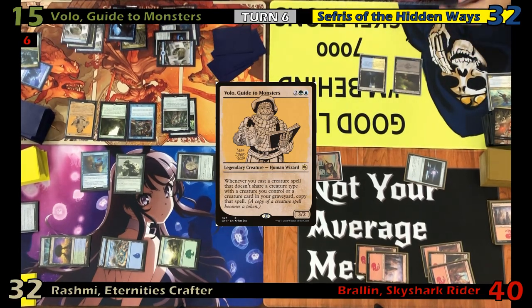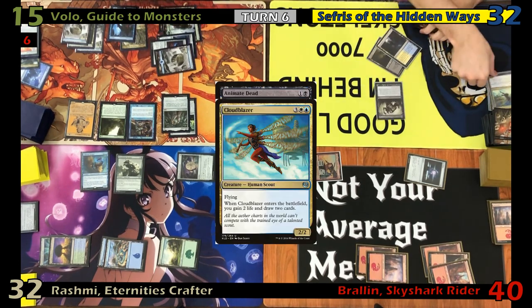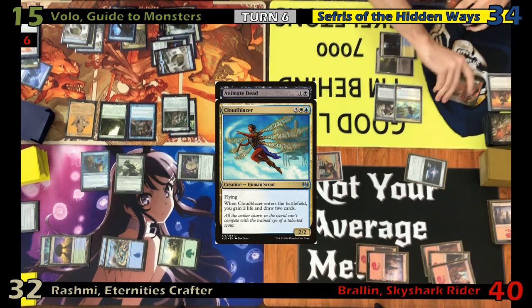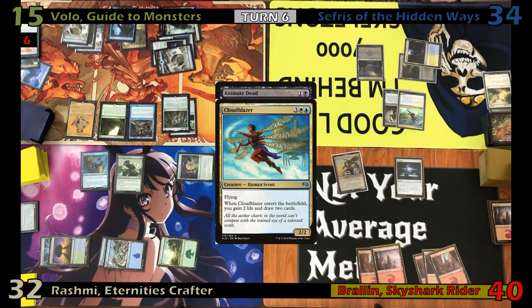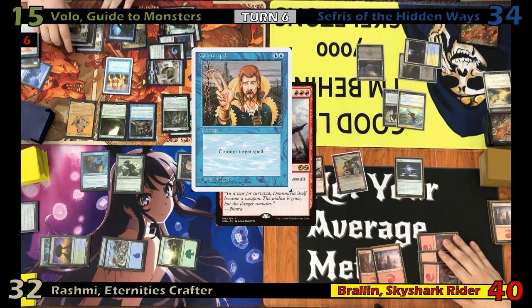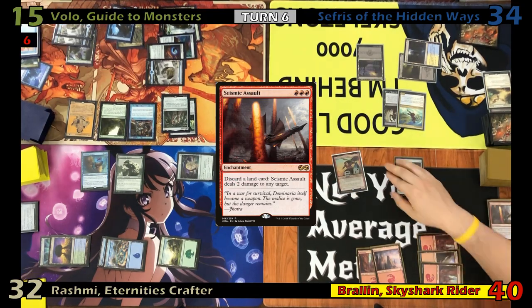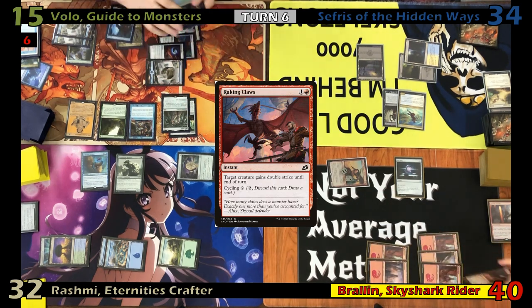Foil draws, doesn't get a third land, and out of desperation taps two to cast Animate Dead to get his Cloudblazer from his graveyard. Cloudblazer enters and Foil gains two life and draws two cards. He slams down his third land and passes. On his next turn, Foil taps three for a Seismic Assault. Eric counters it with a Counterspell, afraid of dying to pitch lands. Foil then takes a chance on Eric not blocking with his commander, swings Braylon at Eric for eleven. Eric doesn't block, and before damage Foil casts Raking Claws, giving Braylon double strike and taking Eric out of the game.